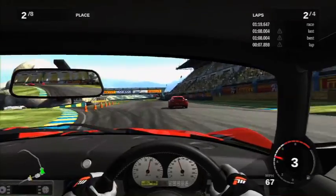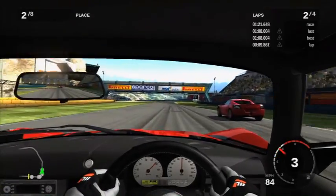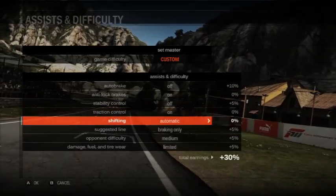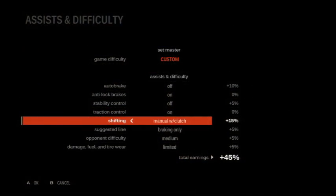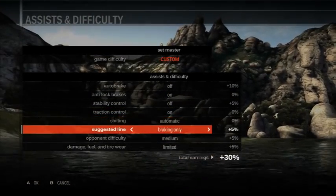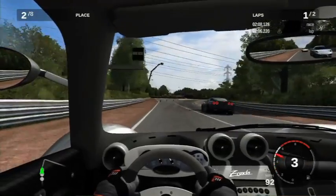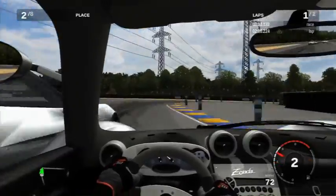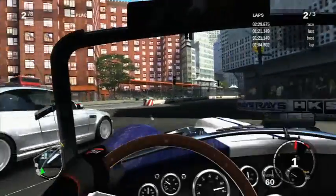Dedicated players can dispense with these training wheels gradually, learning to drive without guidelines or traction control. The game does a great job of rewarding you for this by boosting the amount of credits you earn, doubling your money if you turn everything to the hardest settings. With assists off, the game presents a strong representation of each vehicle that approximates its real-life characteristics. Most importantly, they feel natural to drive.